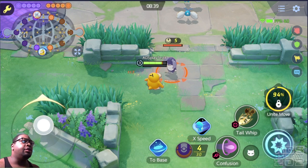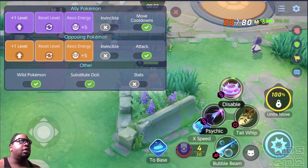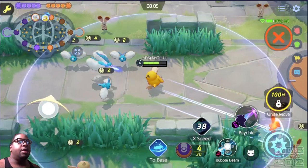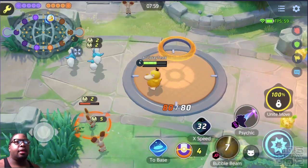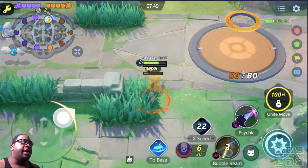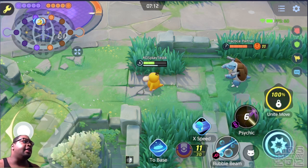That's when his headache gauge starts to go up. Starting off with Bubble Beam and Psychic — with his Bubble Beam when he shoots it, it leaves three bubbles on the target and you can just keep attacking. Each of those bubbles will burst and do additional damage. For Psychic, when you hit him with it, it puts a tether on him and you can move around while that tether is attached.